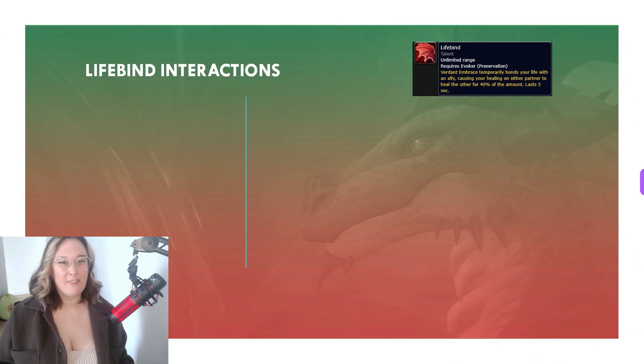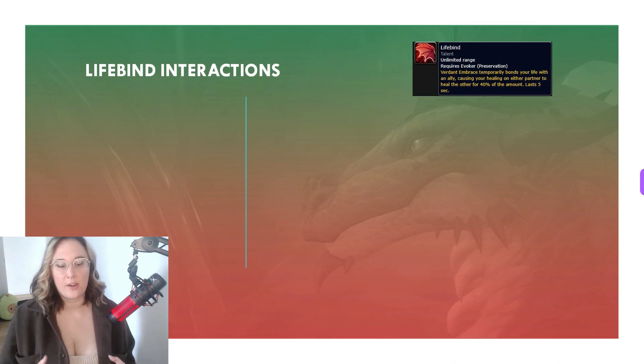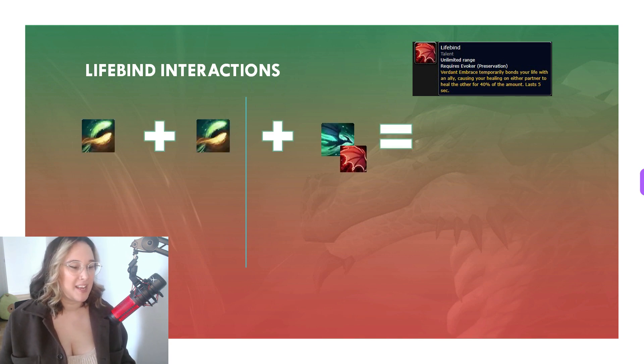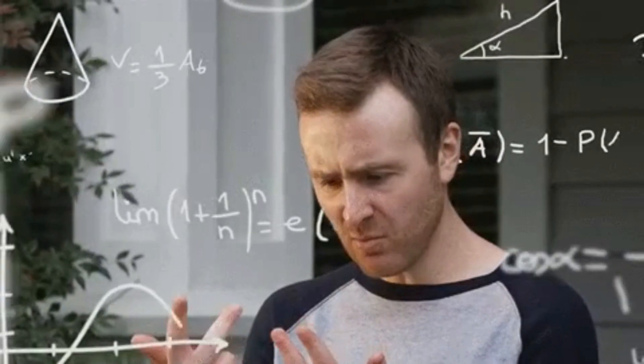So this first one is another lifebind interaction, and we're just building on that group hug scenario. So a quick recap: to create a group hug, we're going to throw out a couple of echoes and then a Verdant Embrace to give everyone the lifebind buff. This creates a group hug — I call it a group hug because you've created like a little self-healing mini group. By using echo, you've spread the lifebind buff to multiple people, and any healing that they receive will be given to the other people in the group.